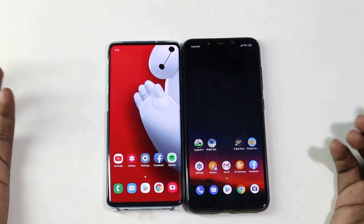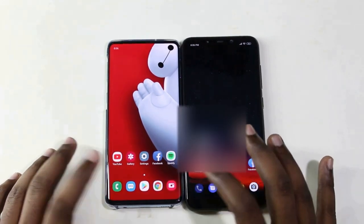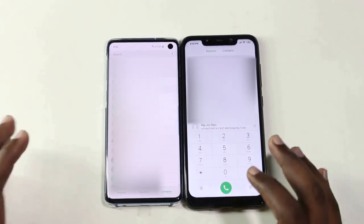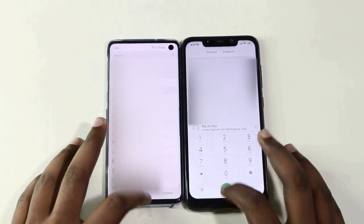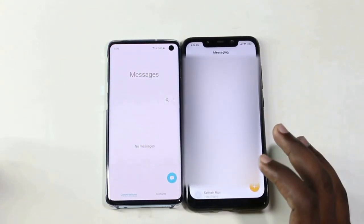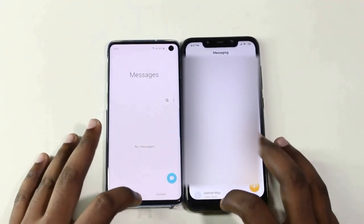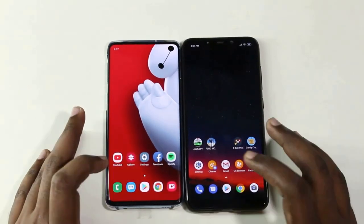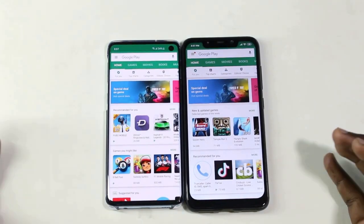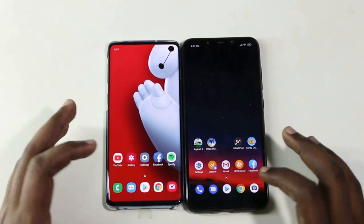I will open the general system apps on both phones. First up is the Dialer — opening on both devices. Next is Messages, opening in the phone.